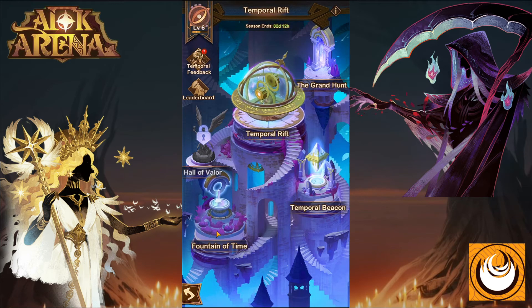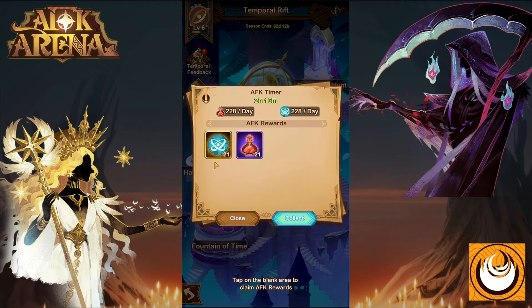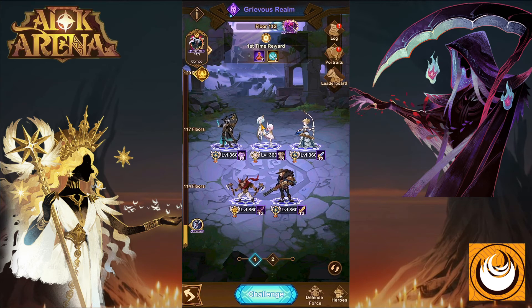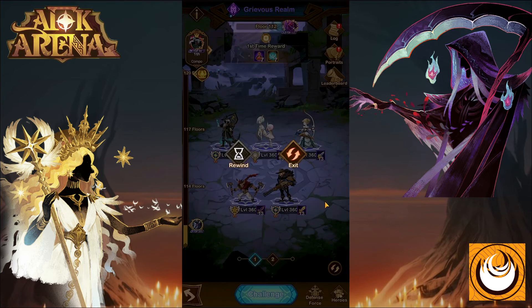The fountain of time provides two resources that benefit your temporal rift climbing rank — your crystal and beacon resources — available every time you log into this event. This event runs for 90 days, and you can constantly keep progressing. You get seven runs per week. If all your teams are defeated, you can exit, collect resources, upgrade your hero badges, and head back in to keep climbing the ladder.